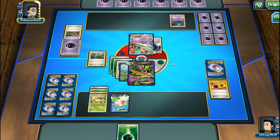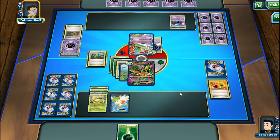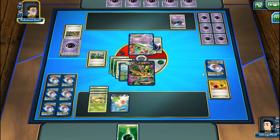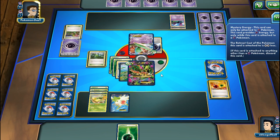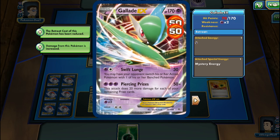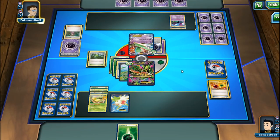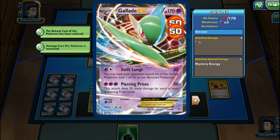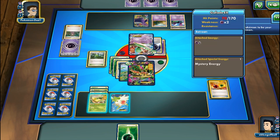Pokemon Dad has a lot of pressure on him. Off that Shaymin we top-decked Force of Giant Plants - everything came together. One Shaymin is prized since we play two. My opponent targets the Victreebel. We see Gengar EX on the bench. We promote Shaymin and top-deck Shauna. We retreat and use Jagged Saber to knock out Gallade.